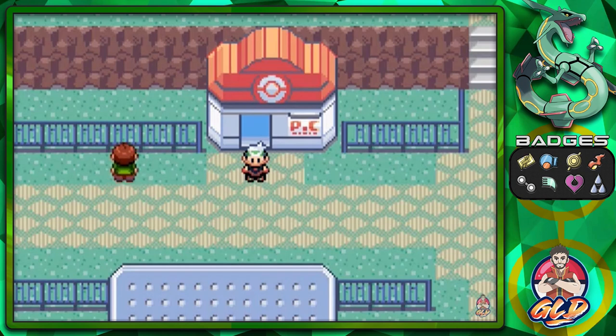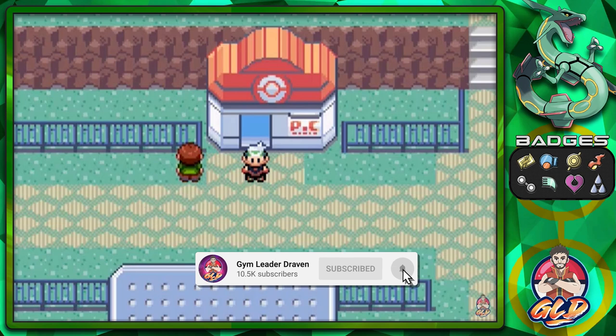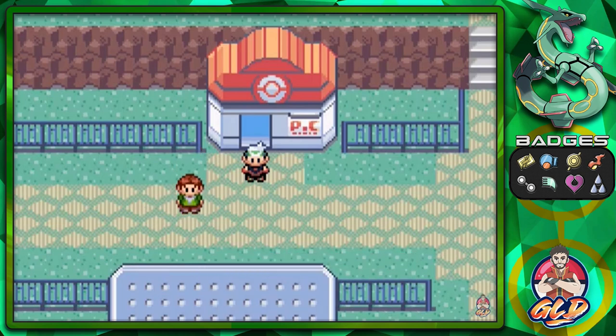I'll just say this right now — I don't care, I duplicated the Master Balls because I'm not here to struggle, I'm here to show you guys how to get to the Pokemon and capture them. Down below in the description are the codes you need for this whole event to happen. This is Generation 3 — there are no more live events for Generation 3. You can only capture these Pokemon through GameShark codes, so the codes are down there.